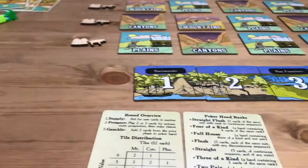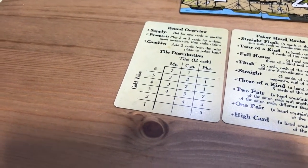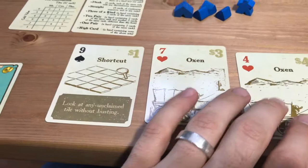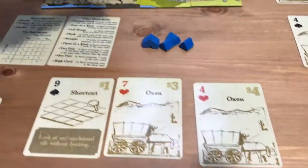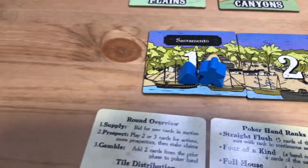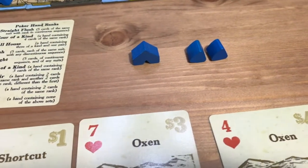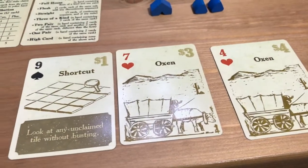Then we go to phase two, which is prospecting. In prospecting, you're going to play two or three cards from your hand for their actions. Let's say I played three cards worth $8 in value — everybody goes around the table and that's how you determine turn order. You take a tent and one of your prospectors and put it on your turn spot. You have three tents in the game and then you have a camp. A camp is super hard to move and hard for other players to mess with, so they're kind of your trump card — you're going to want to hold onto that.